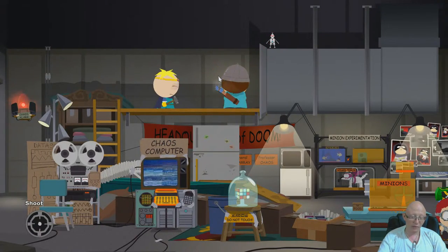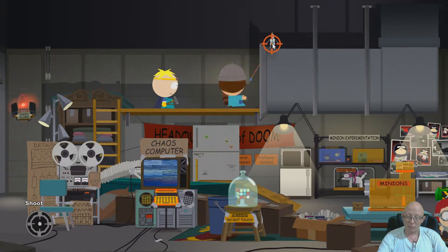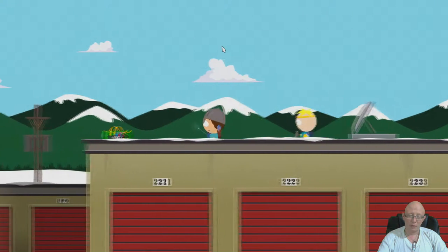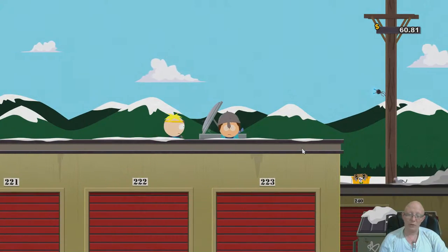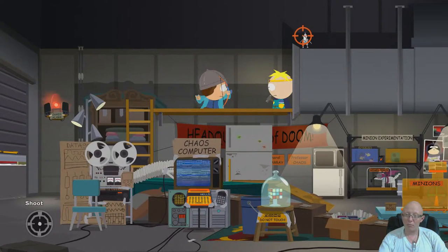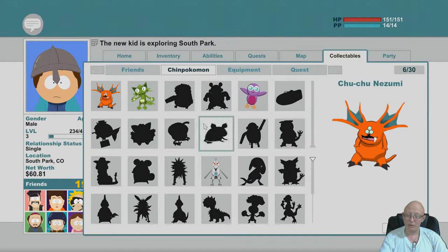There is another Chimpokemon in the used storage facilities in Dr. Chaos' base. You get the key from Burris' house. This is the 6th Chimpokemon we have.